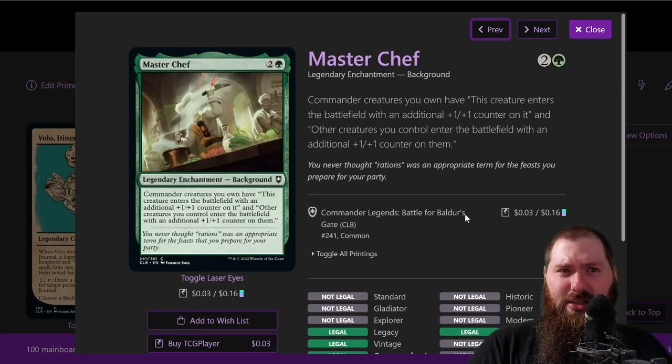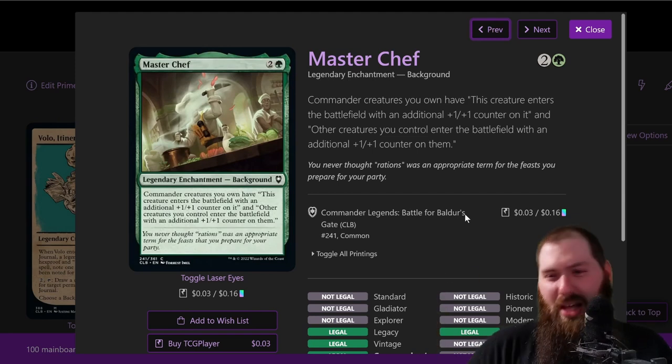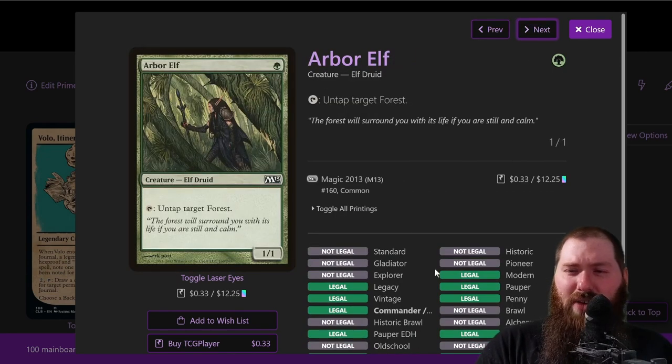Master Chef: at first I didn't see synergy with the card but it's way more synergistic than I planned. It was literally just to pick green for ramp — blue-green is a good combination. Master Chef is a legendary enchantment background. Commander creatures you own enter the battlefield with one additional +1/+1 counter on them, and other creatures you control also enter with an additional +1/+1 counter — that's going to be relevant for a decent number of creatures.